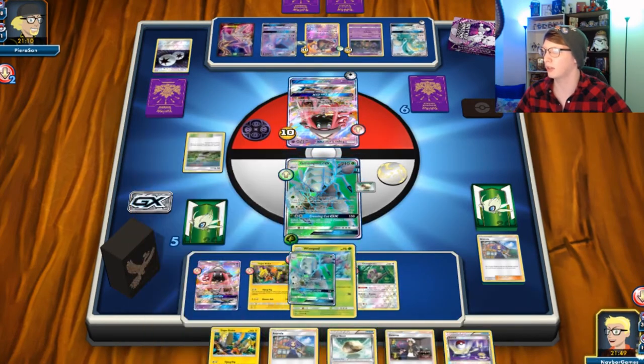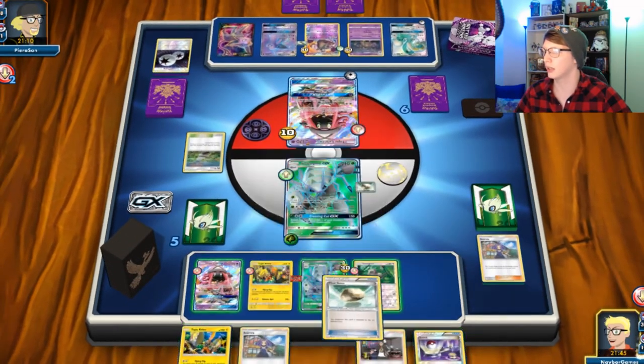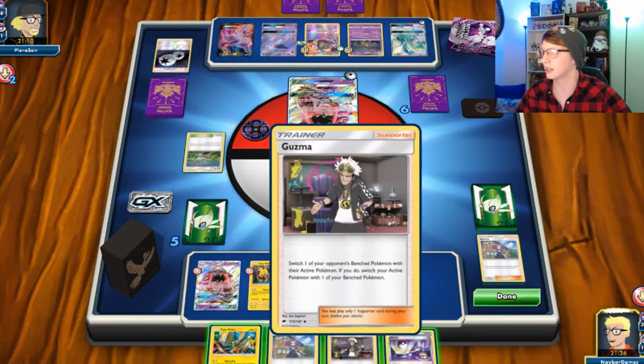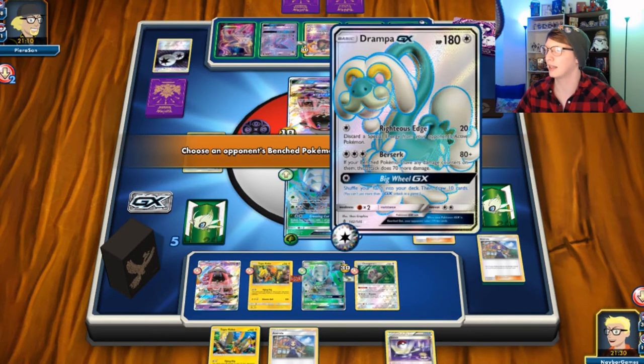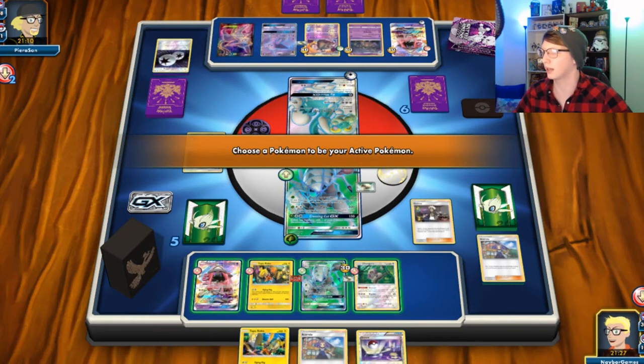What we're gonna have to do is this. And I think Guzma on this is gonna be the best thing to do — try to take this out. That is our biggest threat at the moment.